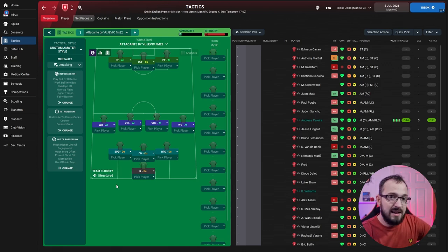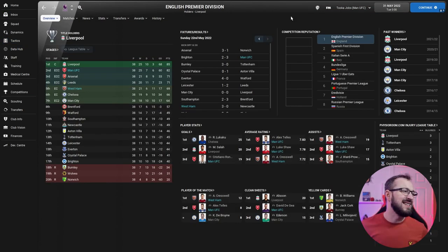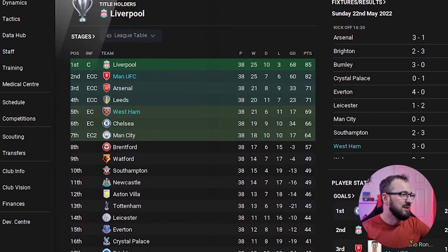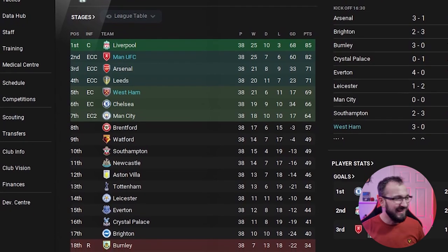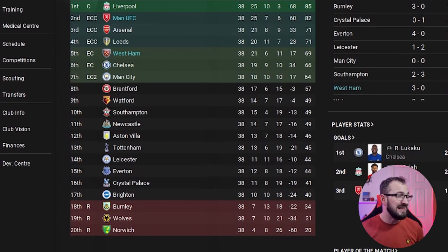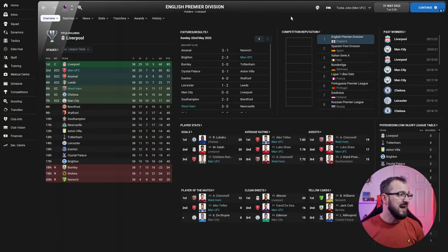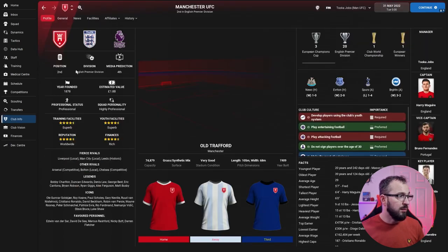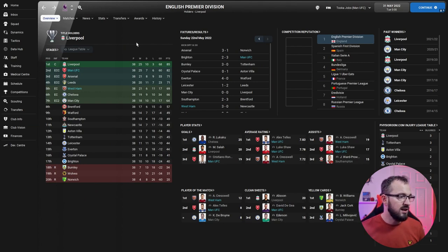In the Premier League, Man Utd just missed out on top spot finishing with 82 points — Liverpool came first with 85, so just one game in it. West Ham did really well coming fifth with 69 points, narrowly missing fourth place which went to Leeds. Both teams finished above expectations: West Ham predicted ninth came fifth, Man Utd predicted fourth came second.